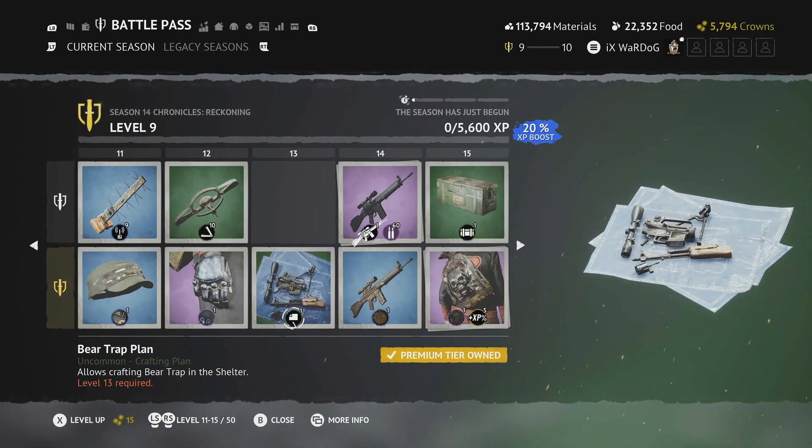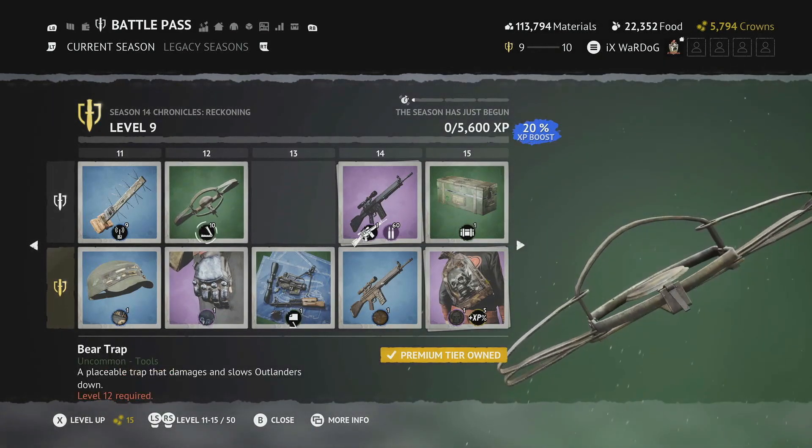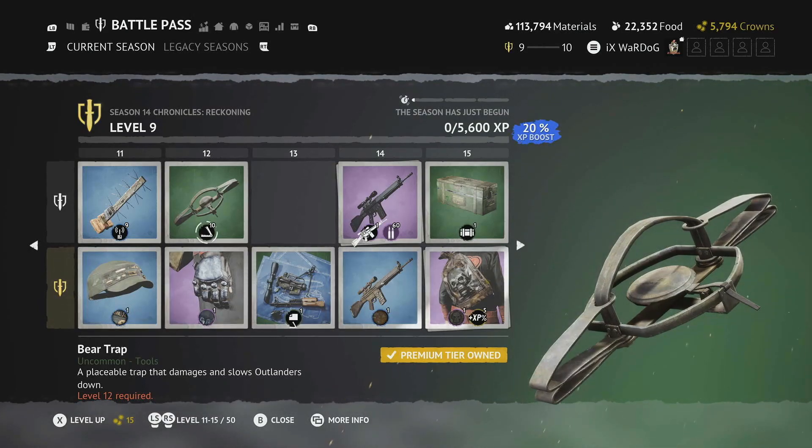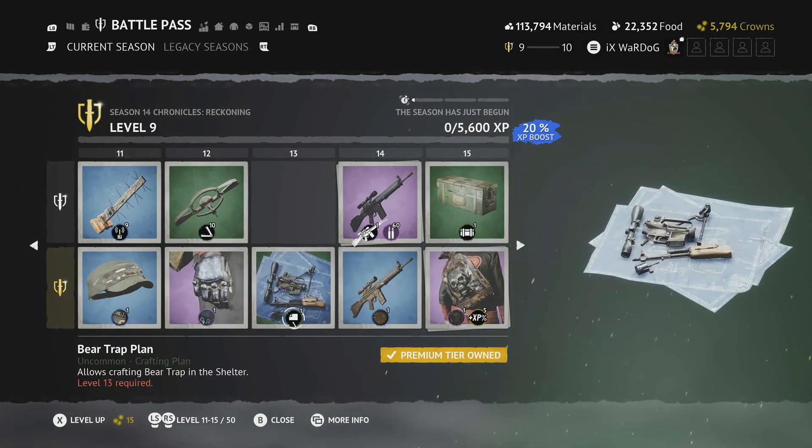Level 13 features the Bear Trap — as we all know the bear trap is coming into Vigor this season. You get 10 free ones in the free tier battle pass, but at Level 13 you actually get the crafting plan for it.